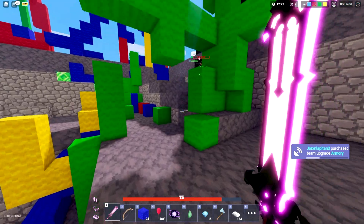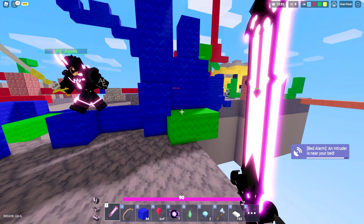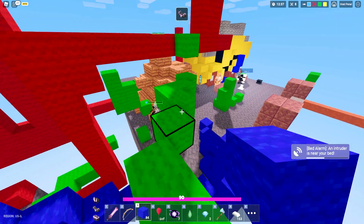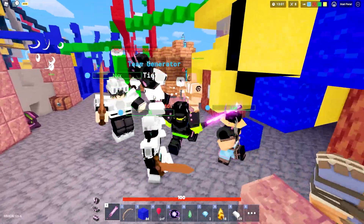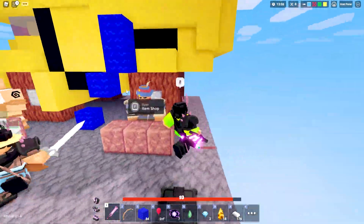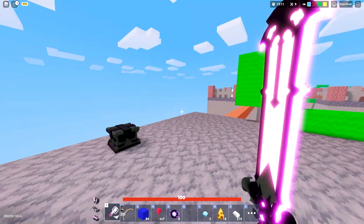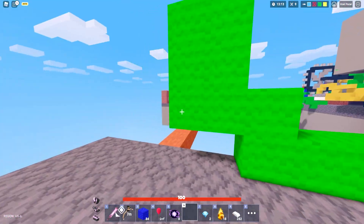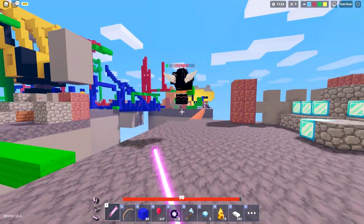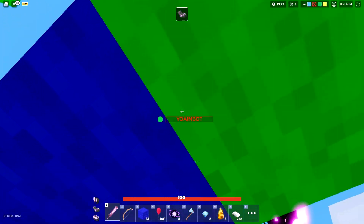Green players are flooding mid right now trying to grab as many emeralds as possible. I kind of want to stick to 1v1s because it's the easiest way to actually win. With this void armor, facing multiple players with insane weapons would definitely get me killed. Someone's actually near our bed now - a green team member is on our base. He only has a wooden sword but he has void armor - there we go, we immediately threw him off.